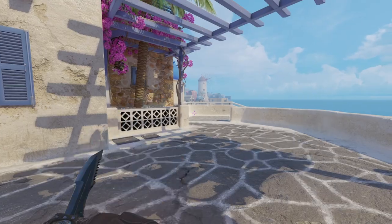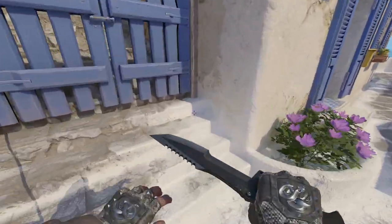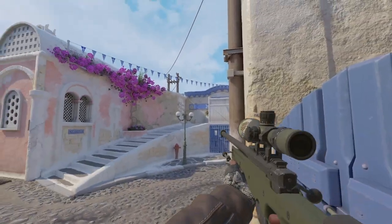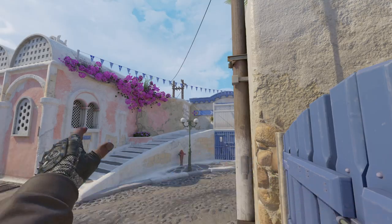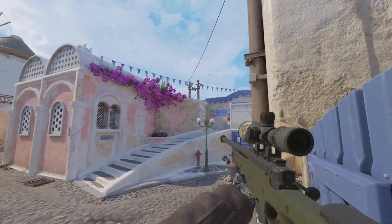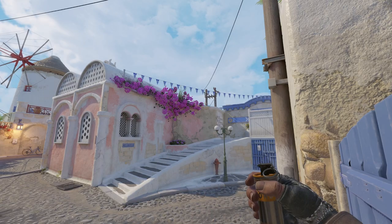For the middle area, you have a couple of smokes you can use that are useful when trying to push quickly to B, also from the exact same spot. You'll want to aim at the left side of the A-sign directly in the middle for the stair smoke, and on the right side of this flower for the window smoke. Both are a jump throw.